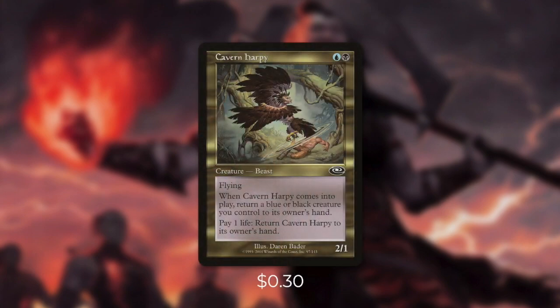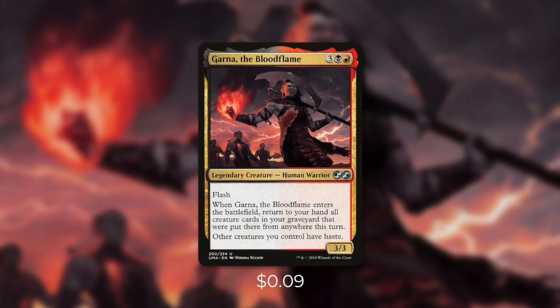Next up, we're going to be running Cavern Harpy, which is a fantastic repeatable bounce effect for us. When it comes into play, we return a blue or black creature back to our hand. And then we can pay one life to return Cavern Harpy back to our hand. So as long as we have this in our hand, for essentially two mana and one life, we can always bounce Niv-Mizzet. And then there's Garden of the Dragonlords, which isn't technically a bounce effect but works in a similar way. It has flash, and when it enters the battlefield, return to your hand all creature cards in your graveyard that were put there from anywhere this turn. On top of that, it says other creatures you control have haste — so it's a fantastic way to help us recover from a board wipe and have our creatures start swinging right away.